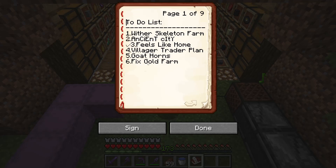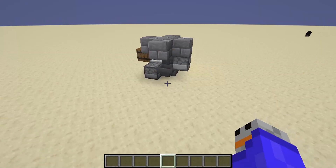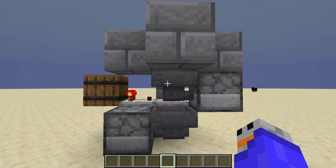Now what I want to work on next is going to bring us over into my creative world to show you plans I've been making behind the scenes. I've been working on ways to fix our gold farm, and I also wanted to make a villager trader hall for a while but never knew how I wanted to build it. So I thought it'd be a good idea to show you what the floor plan might look like. Hopping into our creative world now.